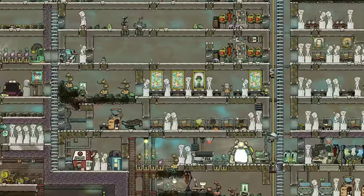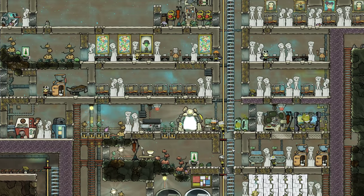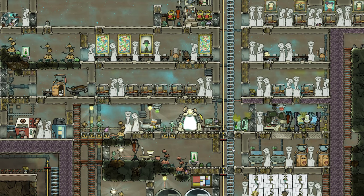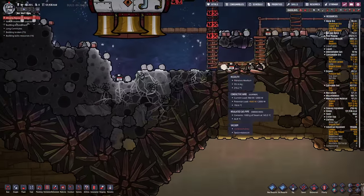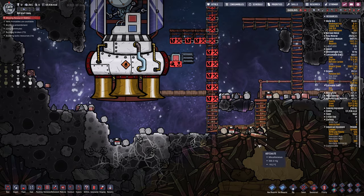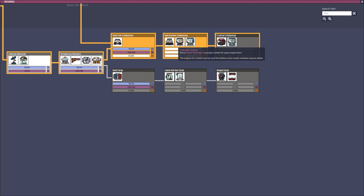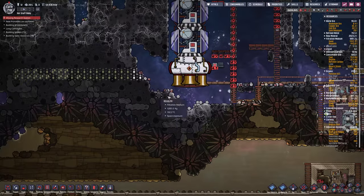Hey gamers, it's GrindThisGame here, back with Oxygen Not Included, the extra hard mode playthrough. In this episode we're going to try to get some of the space research stuff done - the little databanks we've been collecting up at the top of the map. We're going to research those so we can finish off the rocket research and get things like the petroleum engine, liquid fuel tank, and solid oxidizer tank. That'll be one of the goals of this episode.